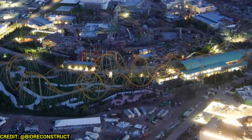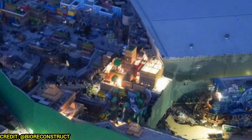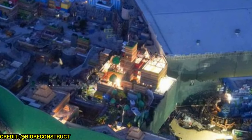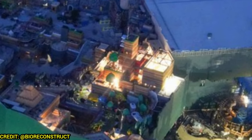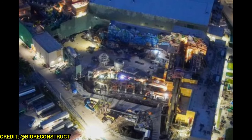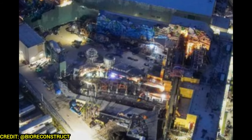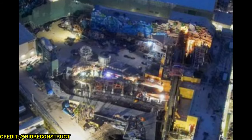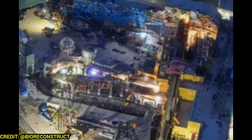Super Nintendo World is looking great — both the Super Nintendo World side and Donkey Kong side look fantastic. Most of the remaining work is in the Mushroom Kingdom area around Mount Beanpole. Donkey Kong still has some sections going on as well. The Donkey Kong coaster is doing lots of testing — this coaster is having issues in Japan as it's a prototype, and they're working day and night to make sure it works properly before Epic Universe opens.